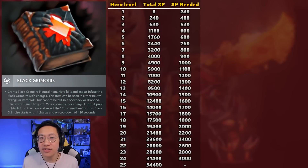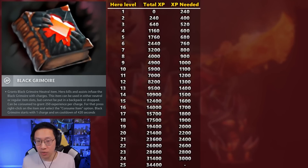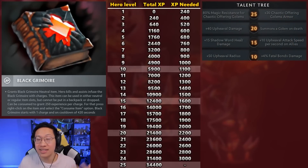At some point you are going to consume the Grimoire charges. The idea is that you're going to get a burst of XP and hit some kind of level timing much faster than you usually would. So here's a table of the XP you need to level up. You start with 0 XP. After gaining 240 XP you reach level 2 — total XP is 240. Then you need 400 more, putting you at 640 total for level 3, and so on.